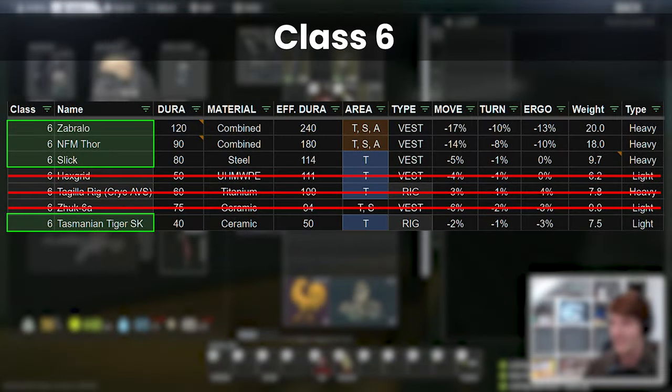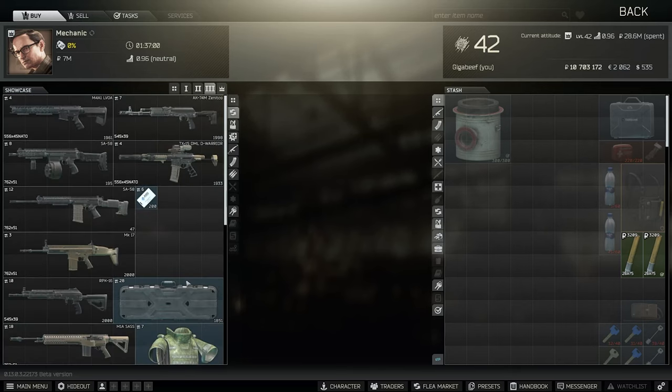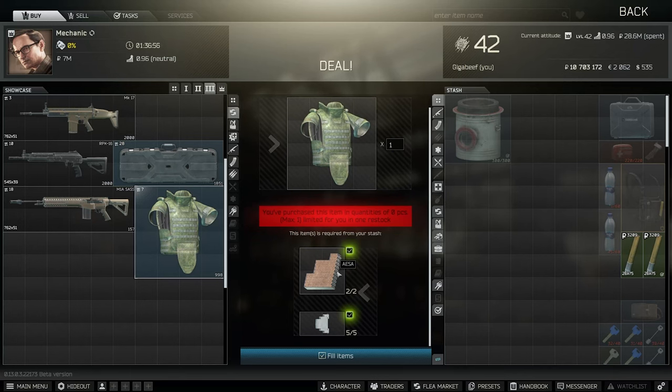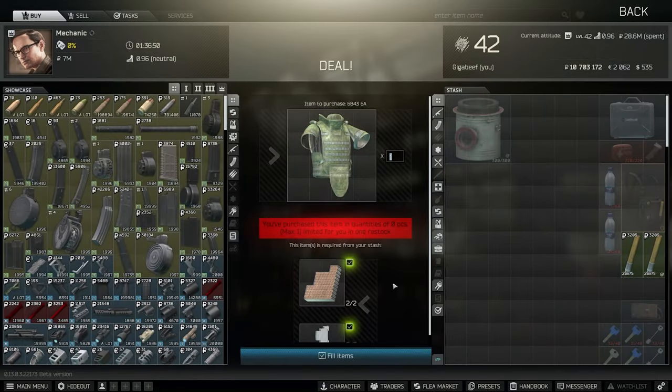Of the remaining 4 armours, interestingly the most protective — the Zabralo — is on the traders earlier than all of the others. It can be bartered with Mechanic 3 for 2 phased array elements and 5 relays for about 300k. As this can be done at a minimum of level 30, you don't need to wait until Ragman 4 to get it like the rest of them.